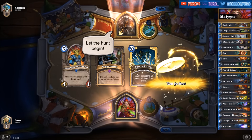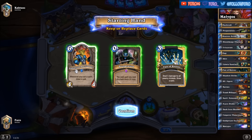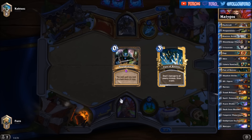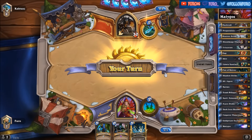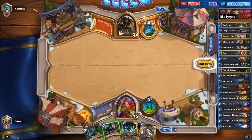The second opponent is using Hunter — let's see how that goes. We have the Auctioneer, Preparation, and Fan of Knives. Can't keep the Auctioneer on the starting hand unfortunately, but Preparation with Fan of Knives is pretty good. Maybe getting another spell damage minion like the Thalnos — and we have Shadowstrike and Backstab looking fine here.